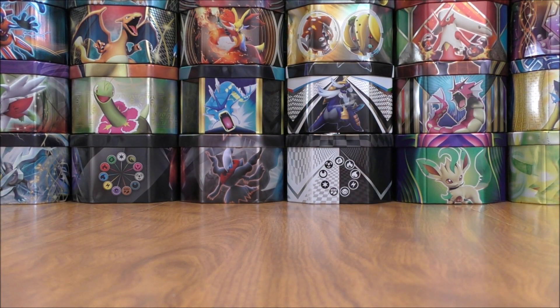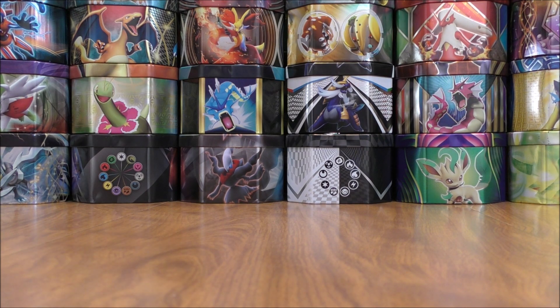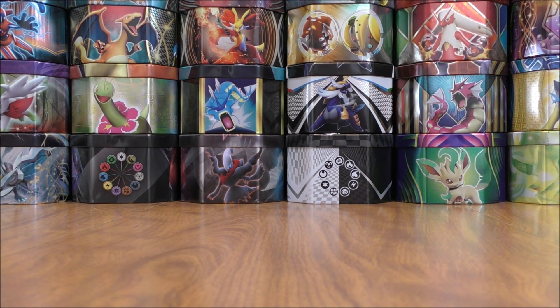There are 16 different regular GX in Cosmic Eclipse. This card's ability is decent — it allows you to put two damage counters on one of your opponent's Pokemon if you discard a fire energy card from your hand. Set that one aside. This is the first set to include tag team supporters — I would say Red and Blue is one of the better ones.